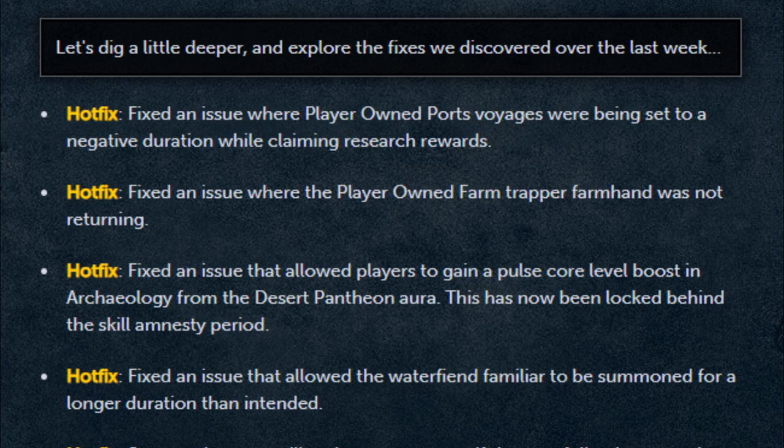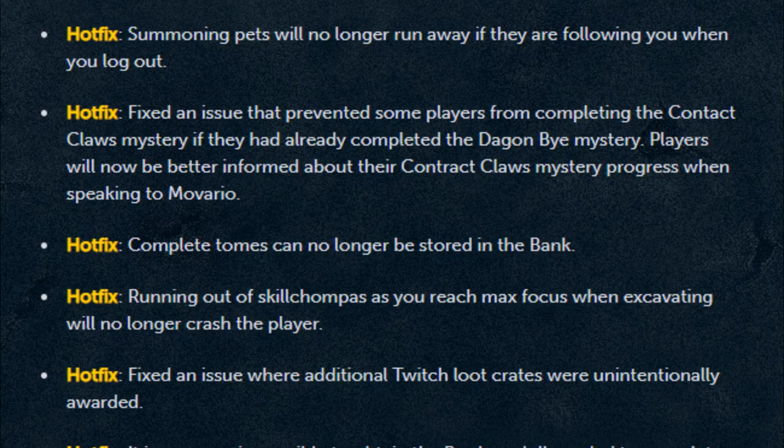Moving on to some hot fixes that went live throughout the past week. Fixed an issue where player-owned ports voyages were being set to a negative duration while claiming research rewards. Fixed an issue with player-owned farm trapper farmhand not returning. Fixed an issue that allowed players to gain a pulse core level boost in Archaeology from the Desert Pantheon Aura — this has now been locked behind the skill amnesty period. Fixed an issue that allowed the Waterfane familiar to be summoned for a longer duration than intended. Summoning pets will no longer run away if they're following you when you log out.